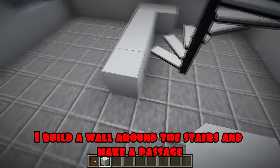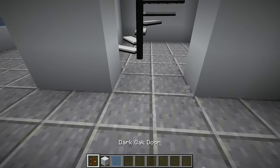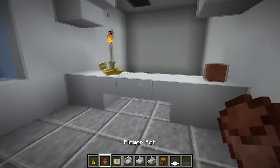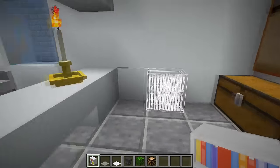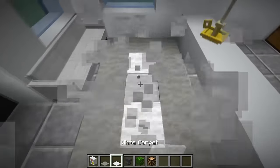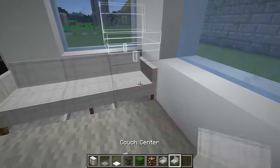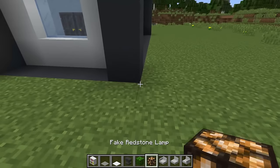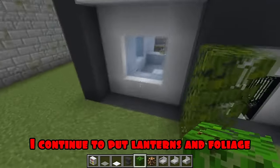I build a wall around the stairs and make a passage. Finishing the wall. Now I need to make a pass. I'm putting up the doors. I'm making a fence. I put a candle and a pot. I put the sofa. I put up the trunks and hang up the picture, I'm putting up a bookshelf. Now I'm laying a carpet. I put anvils and decorate them with foliage. I'm laying a carpet. I put the sofa. I put lanterns outside and decorate them with foliage. I do the same at every corner. Finishing the wall. I continue to put lanterns and foliage.